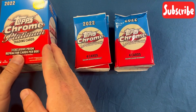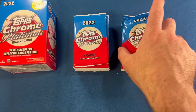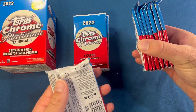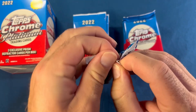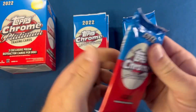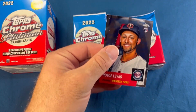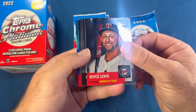You definitely have a chance to pull some nice numbered cards and things like that. We'll get right into it starting with the first box. You can see we've got our eight packs here, four cards per pack. You will get an additional card if you get a numbered hit or something else. First pack starting off with a Royce Lewis and a blue prism in the back.